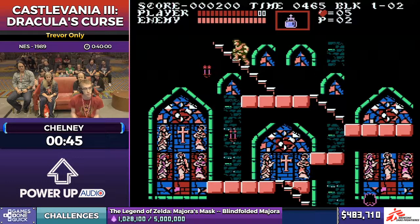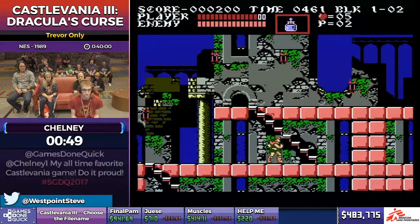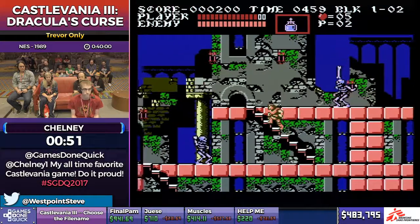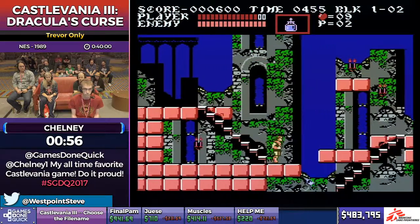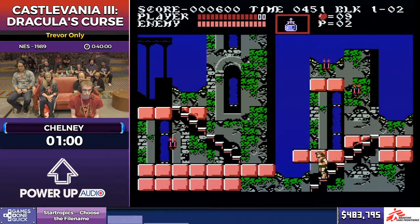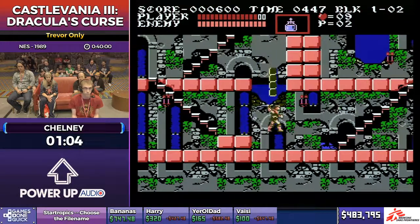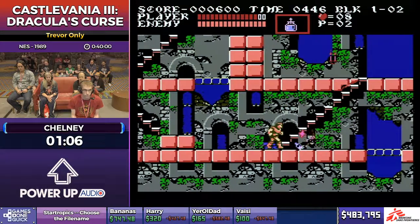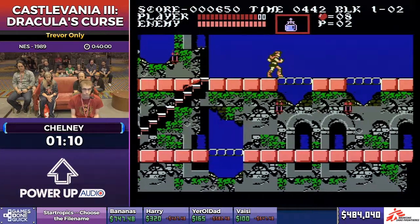For stage one, he picks up the Holy Water subweapon at his first opportunity. Once you get a shot multiplier — you get your first after hitting ten enemies or candles with the Holy Water — the next small heart drop becomes a double shot instead, and then after another ten hits, he gets a triple shot. Triple shot Holy Water in most cases is the fastest way to quick kill bosses in this game.